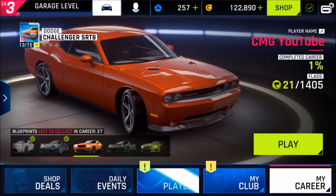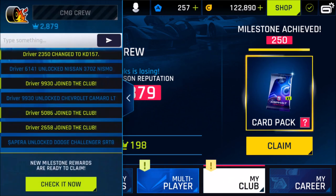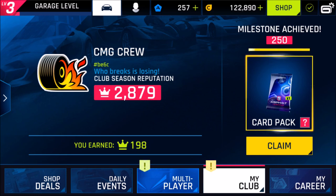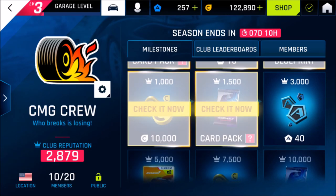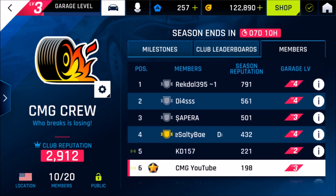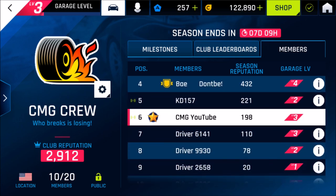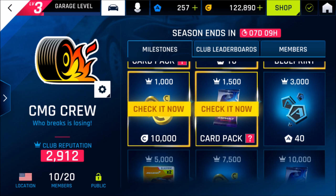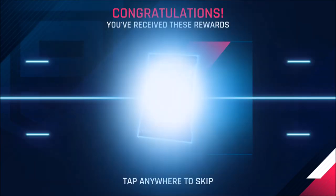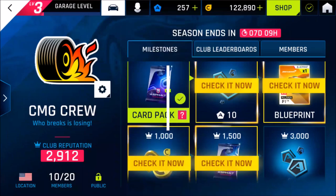I started my own club — CMG Crew. If you're still looking for a place, we've got people coming in and joining. Currently we got 10 members including myself. One of the guys, Rektal, has 791 points — very nice. I need to work a little better; look at that, 198. Club reputation is currently 2912, which means we achieved a couple of milestones. We got a couple of packs — let's open those. We got an upgrade top speed import part.